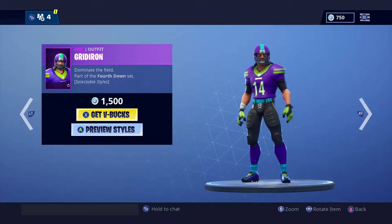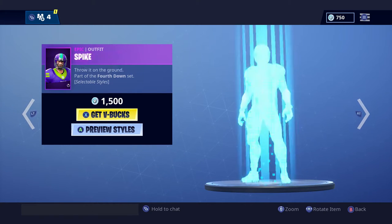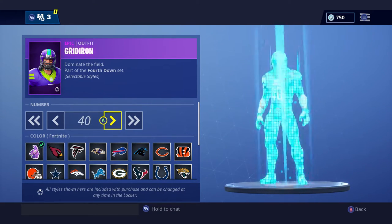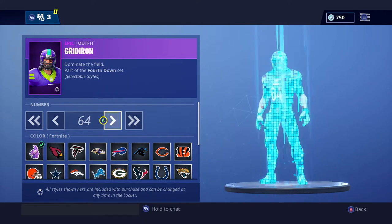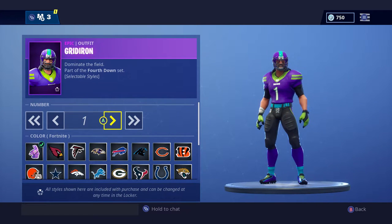Starting with the first section: there's the End Zone, the Gridiron, Spike, and Strong Guard — those are all the male football players. With previous styles you can choose any number, and they go all the way up to 99 numbers!